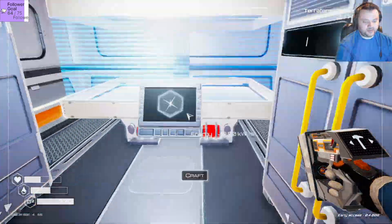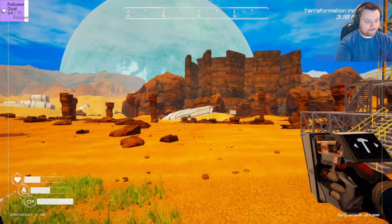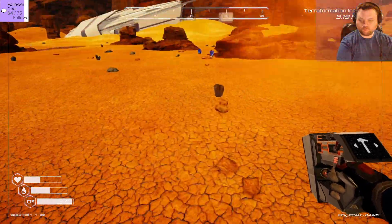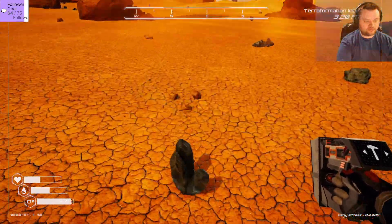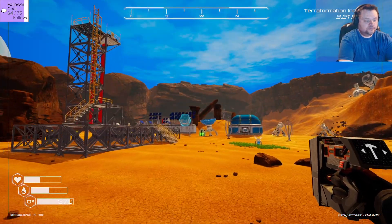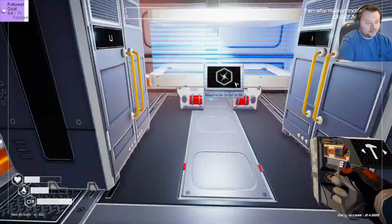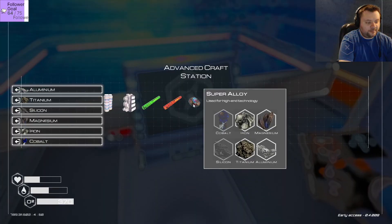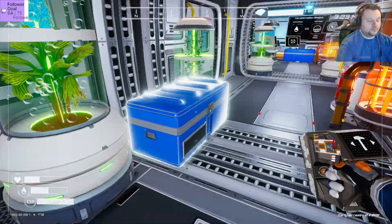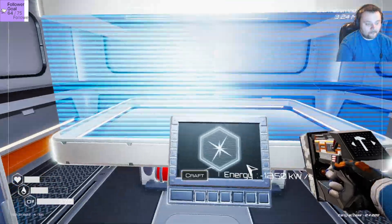Oh yeah, I don't have magnesium. I need two magnesium to make this happen. Boom! Okay, I think that's all we need. We got to do two super alloy. Cobalt, aluminum, silicon - okay, should be good now. Boom!